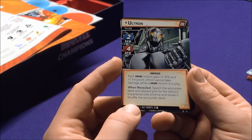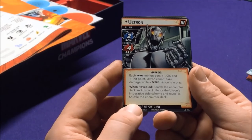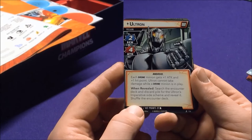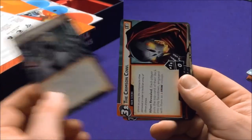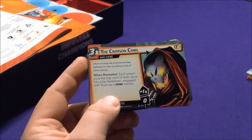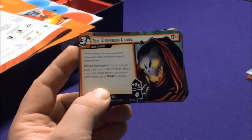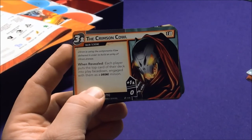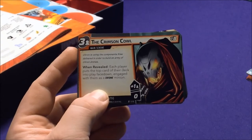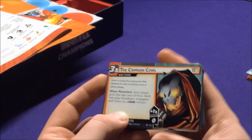His third form gives two more attacks and up to 27 health. Each drone minion gains plus one attack and one hit point, and Ultron cannot take damage while drone minions are in play. When this form is revealed, search for Ultron's Imperative side scheme and reveal it. We also have the Crimson Cowl — who Claw was meeting with. So Ultron is using the components Claw delivered to build an army of drones. You could always play this as a campaign: first fight Rhino, then Claw is doing something in the background to help Ultron.